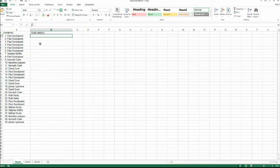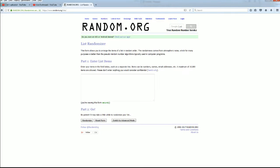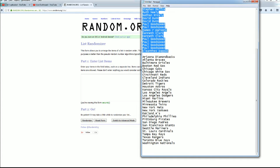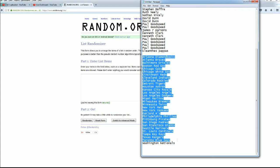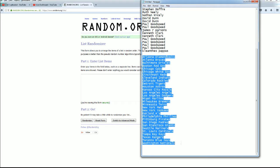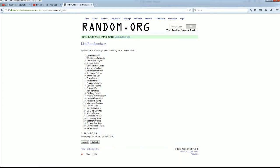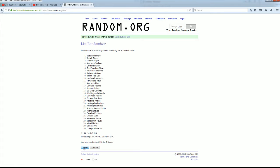Let's do our team names next. Diamondbacks to the Nationals. Indians to the Orioles.